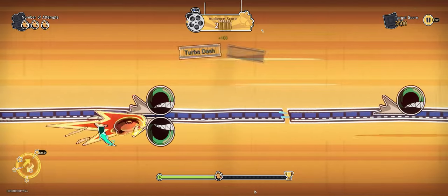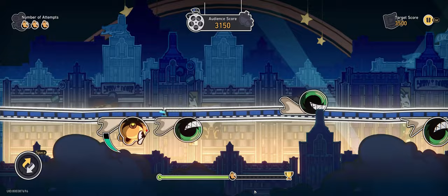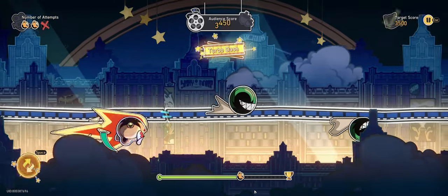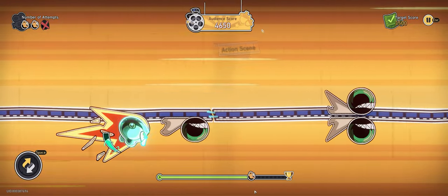This achievement requires you to build up enough super meter while in Nutty Blitz mode that you immediately go back into Nutty Blitz again as soon as it wears off. The easiest method is to go into the 10th stage and build up enough super meter so that you're just a few points from entering Nutty Blitz mode.